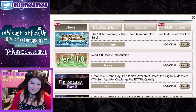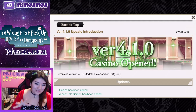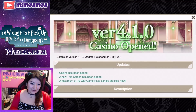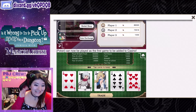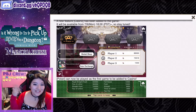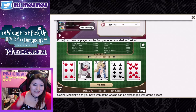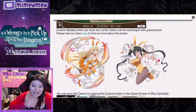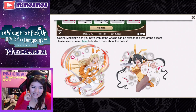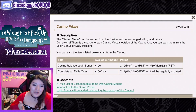Hey there, peeps! Mimi here and welcome back to Dynamichi Memoria Freeze. Today we're gonna talk about the casino. I don't have the casino notification available in my notifications, but you can get to it by going to the 4.1.0 notice — it tells you it's gonna open on Monday, which is today. Casino medals which you have won at the casino can be exchanged for grand prizes. Click there and we can talk about casino prices.